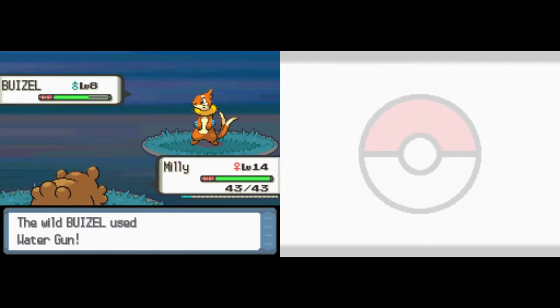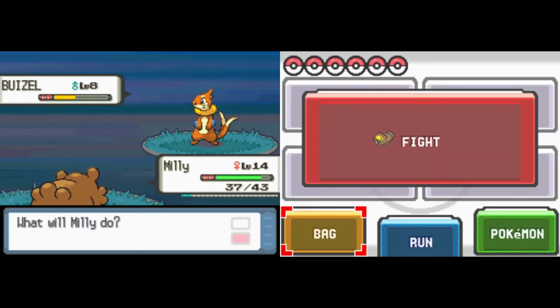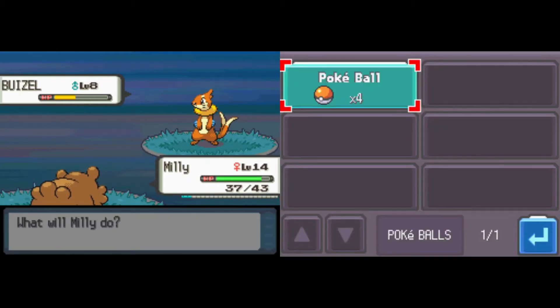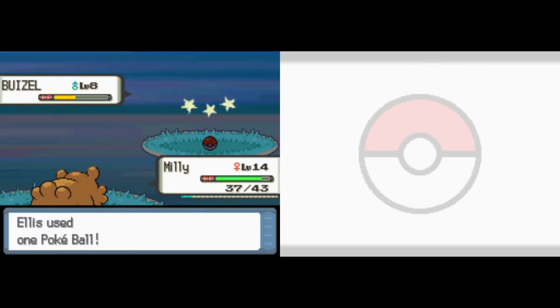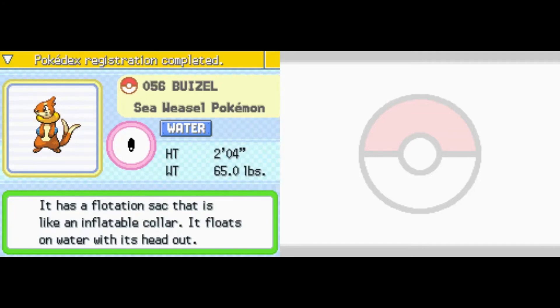And we are back — Pokemon Diamond Hardcore Nuzlocke, the run continues here. Kicking this episode off, we have a first encounter at Valley Windworks. It is going to be the Sea Weasel here with its little floaties, just a straight water type. Chuck the Pokeball and secure it.